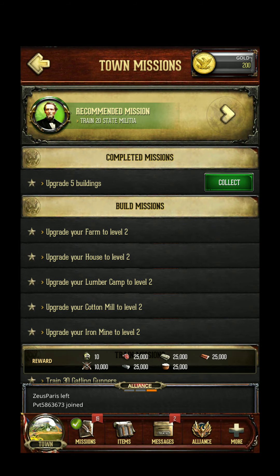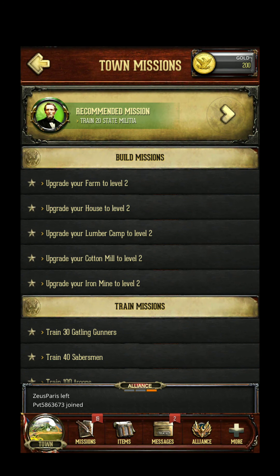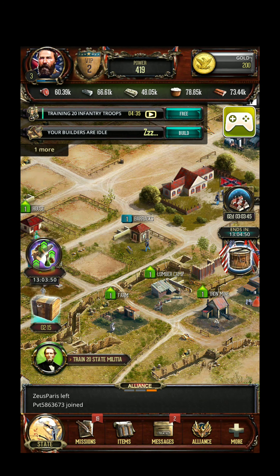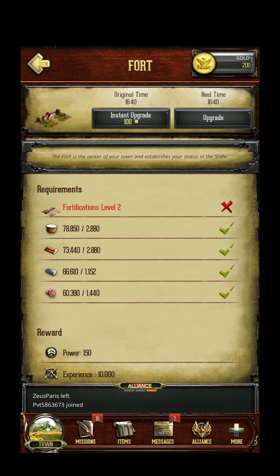Jefferson Davis. Now I need to train some militias. Guide me, Mr. Jefferson. Each unit upkeep is 20 — minus 20, meaning cash, food, wood and dollars. Good against cavalry and siege, and of course weak against siege. Builders are idle — can I upgrade the building?